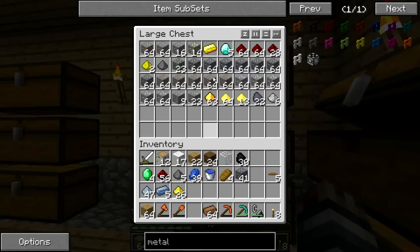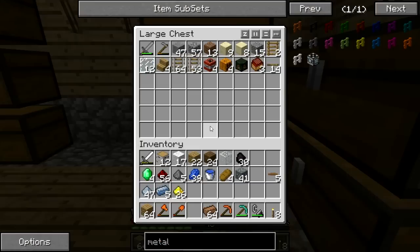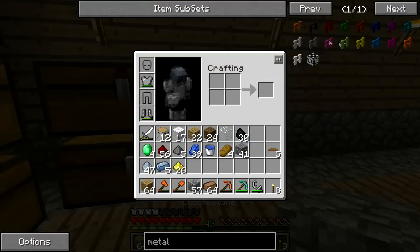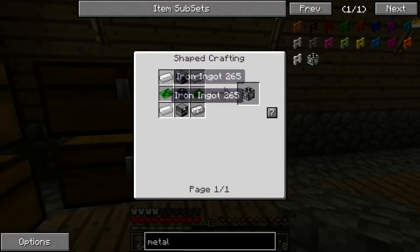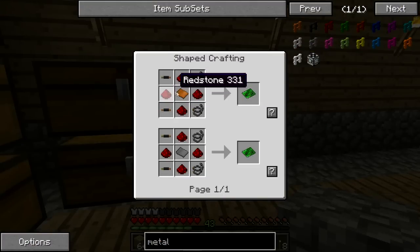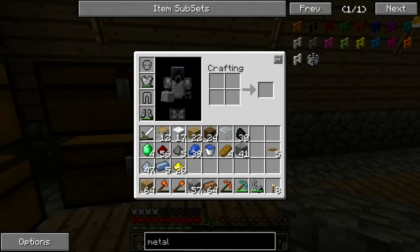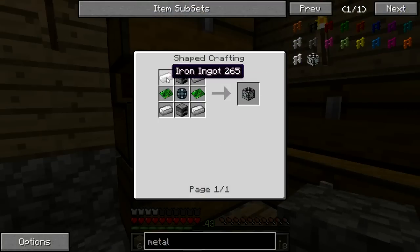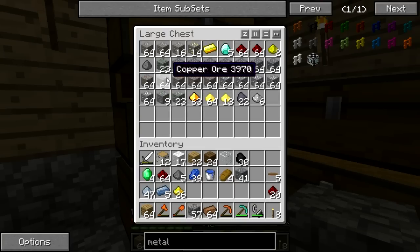We're going to need some furnaces — let's grab some cobble. Two furnaces, some iron ingots, basic circuits which require bronze plates and redstone. Do we have redstone? We have a little bit of redstone — let's grab a little bit more. We have enough copper, insulated wire, and wool.